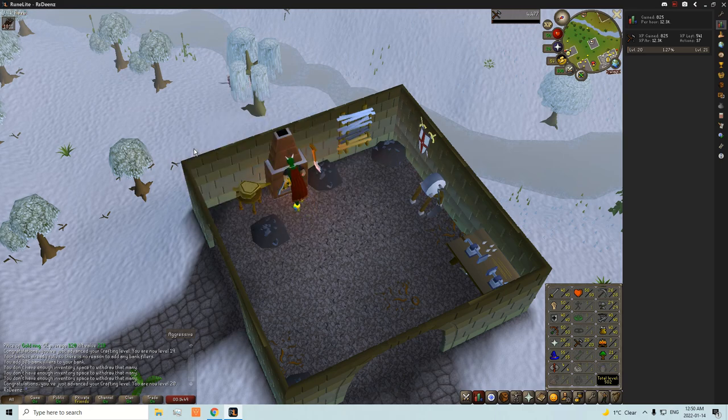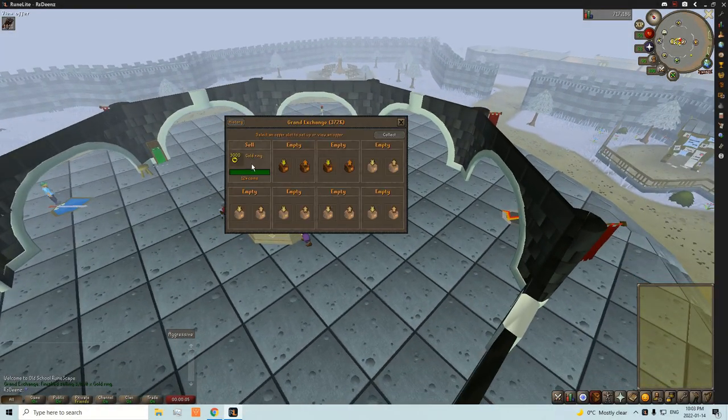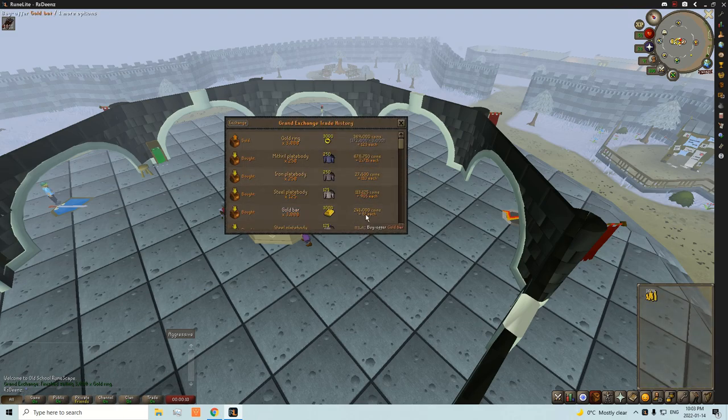I'm getting like 40K XP per hour. I'll be back once we are done smithing the 3K rings. Here we are at the Grand Exchange — I've sold all 3K rings for a nice profit. I think we made about 120K off that and got to 25 or 30 crafting somewhere around there.